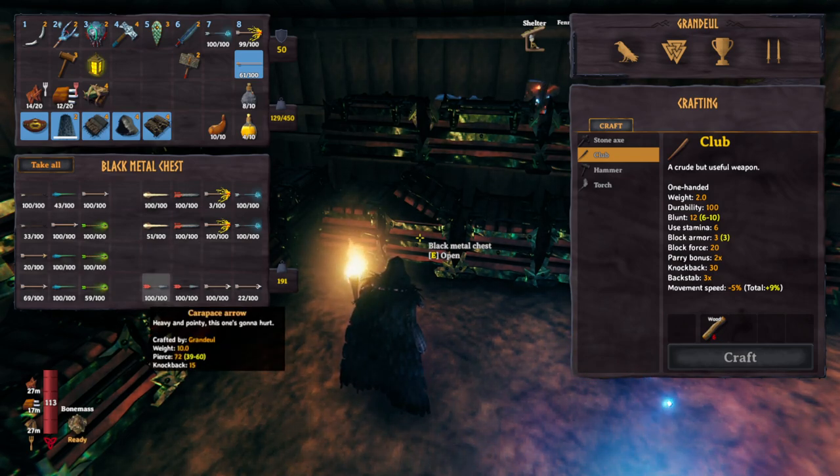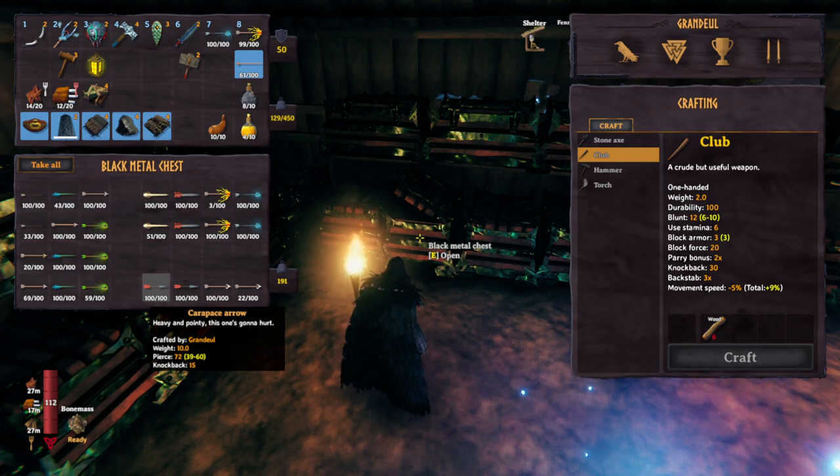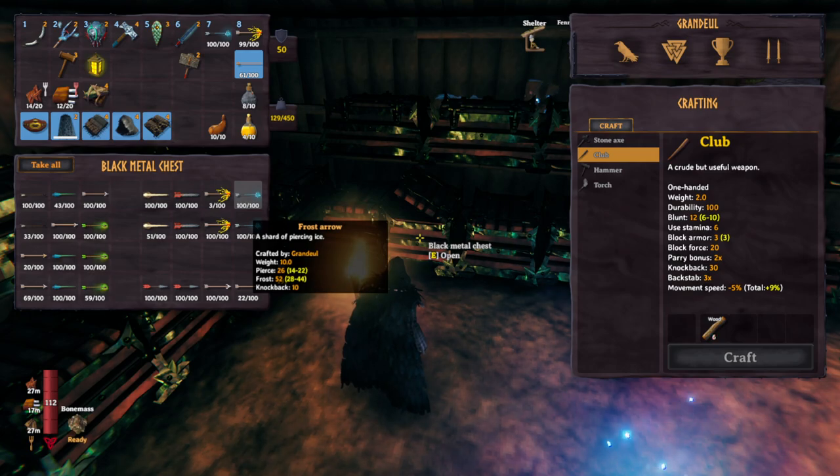Carapace arrows aren't actually terribly good at the moment — they're kind of silly. They are the most staggering arrow at 72, which is the same as their piercing damage. But seeker types are resistant to all physical damage, so their damage is just 36 — not necessarily the best. Now looking at frost arrows versus a neutral target.